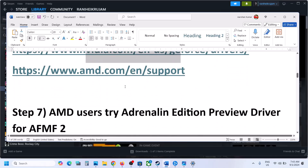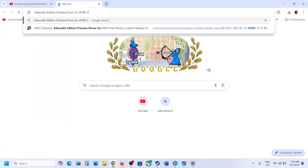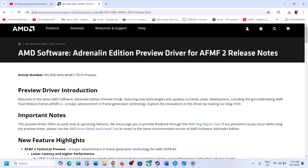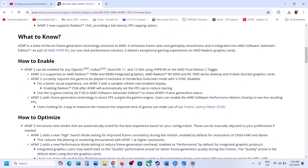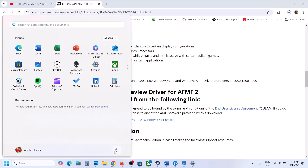For AMD users, you can try the AMD Software AMDM2 driver. Search for it in Google and go to the AMD website. Download the AMD Software AMDM2 for Windows 10 or Windows 11 64-bit. Once the download is complete, run the file, install it, restart your computer, and after the system restart launch the game and check.